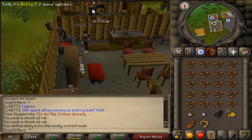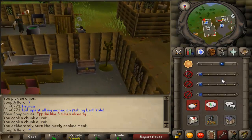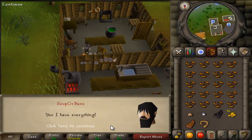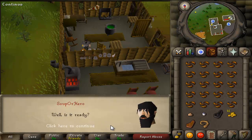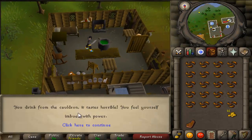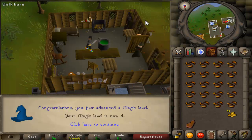Now hurry back to the witch — Betty — and give her all the ingredients. Go ahead and click on her. Drink from the cauldron, and quest is... complete! There you go. There's 1 to 4 magic for you guys. Thanks for watching. Like for more quest guides, and I'll see you all later. Peace.